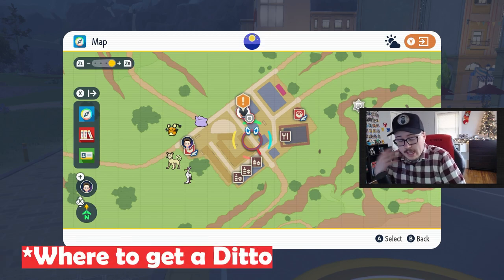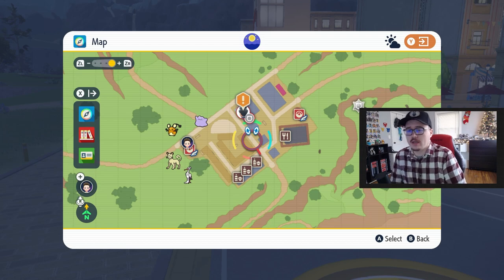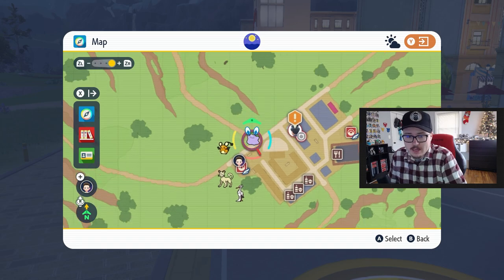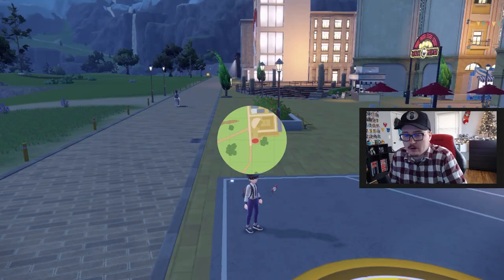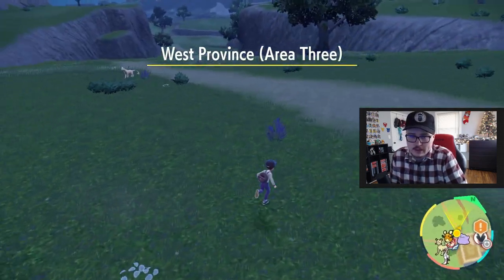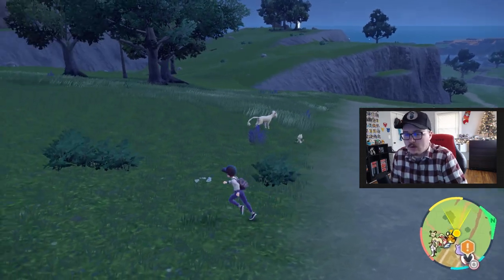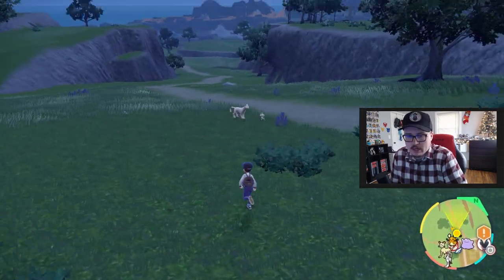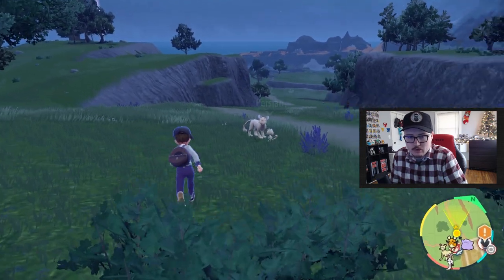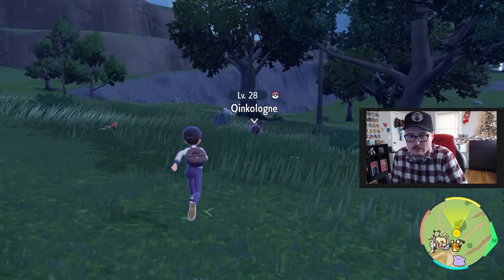In terms of getting a Ditto — which can breed with any Pokemon aside from legendaries and paradox Pokemon — you want to come over to Medali. Medali is the town where you can find Ditto, as you can see it's already showing up on the map. A lot of people say to interact with Pokemon and watch their behavior, but what you can actually do is lock on to a Pokemon and it will tell you what it is — that's a Meowth, that's a Persian.